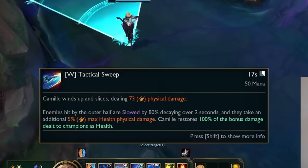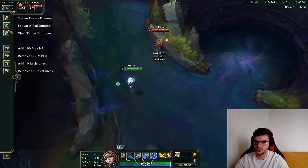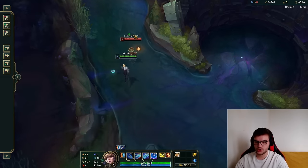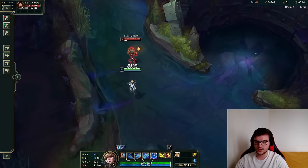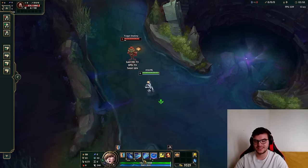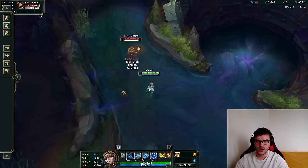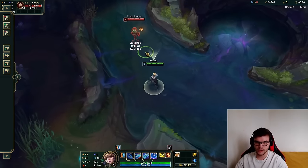About the W: it has two different lines. You want the outer line to hit — if the W only hits in the short range it doesn't slow and doesn't deal much damage. But if it hits in the outer range, it slows plus deals extra damage plus heals you. Always make sure it hits at the outer range, very similar to Darius Q.